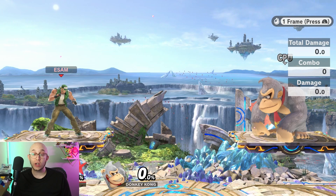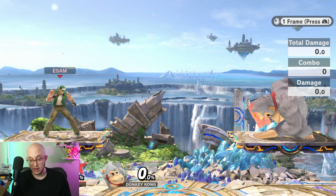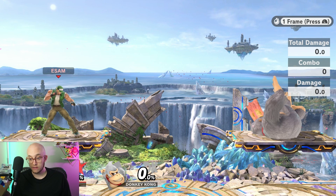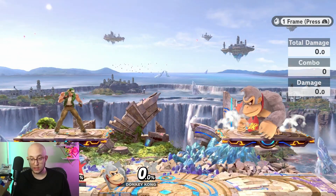Let me test that with DK. When you're trying to fast fall off of a platform, I'm going to hold down then tap — one, two — delay a frame, DK starts going through, and then I'm going to tap down again. I want to see when that little spark shows up for your fast fall. It does seem like you have to tap it again, which is fine. Let's find the timing.